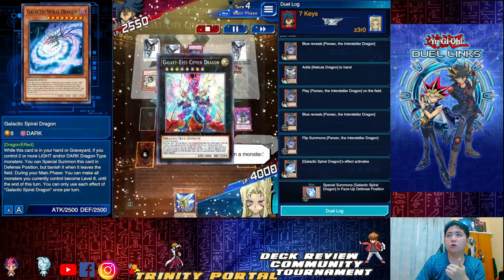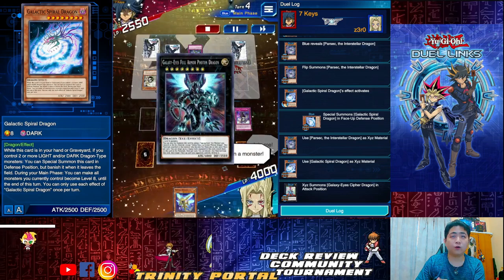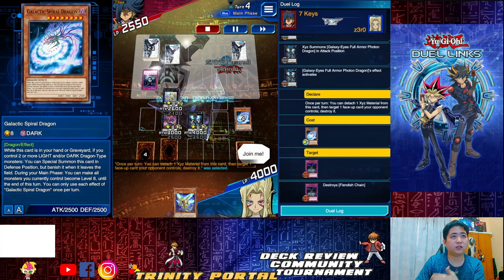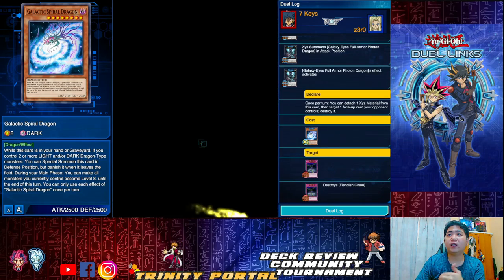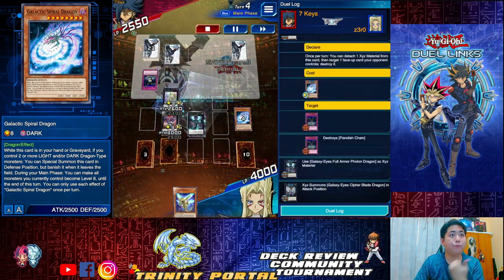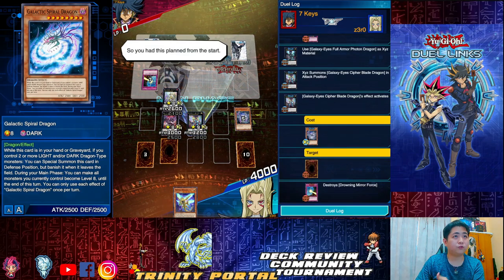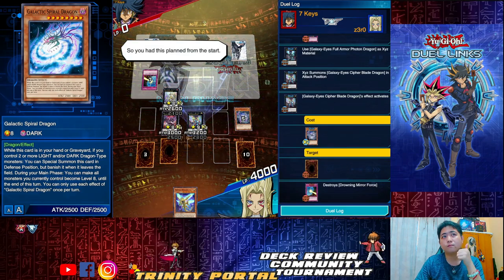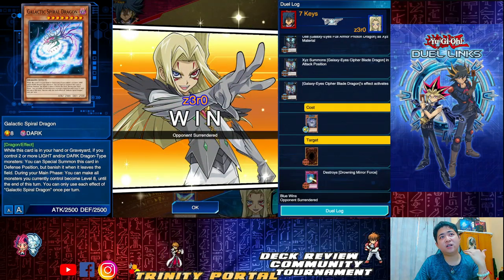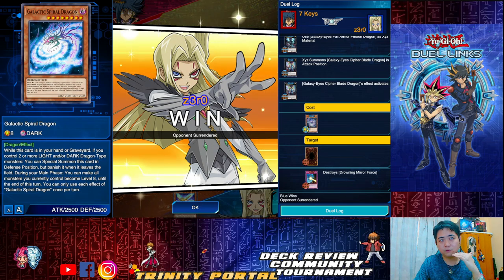Go for Cypher, then Full Armor — Full Armor breaks a face-up card. Then go for Cypher Blade to break another card at the back. Win by drowning. That's how strong Tachyon Dragon is — very high potential, and that's why it clearly deserves tier zero.